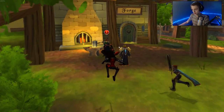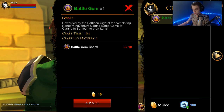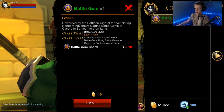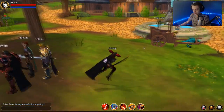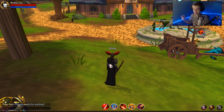Once you get ten shards, you can go over to Cesaro again and talk to him. He'll have a battle gem craft right here. So if you have ten shards, you can craft one gem for only ten gold, which really isn't that much — you'll earn more than that running through the dungeon once. So then you craft it and they'll speed up your gem earn rate, and then you can craft the items. Pretty easy.